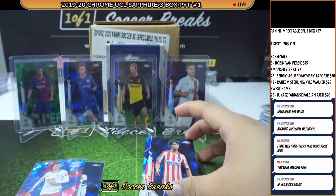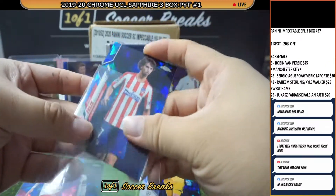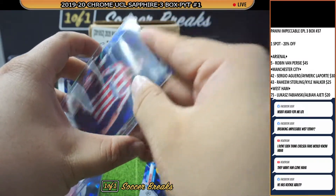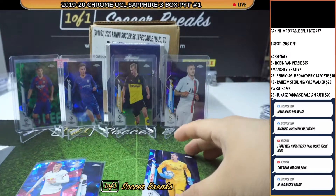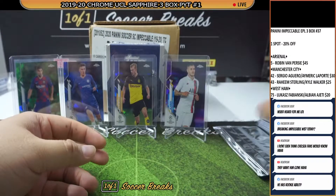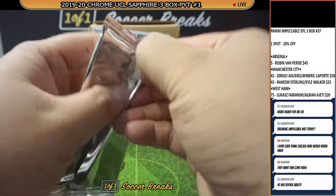Joao Felix for Atletico — that is going to Key as well; Key with the filler spot of Atletico. Alright, two more packs left in box number 2.